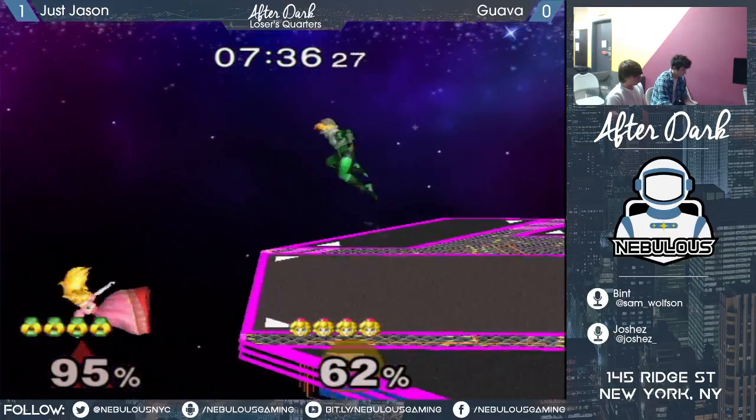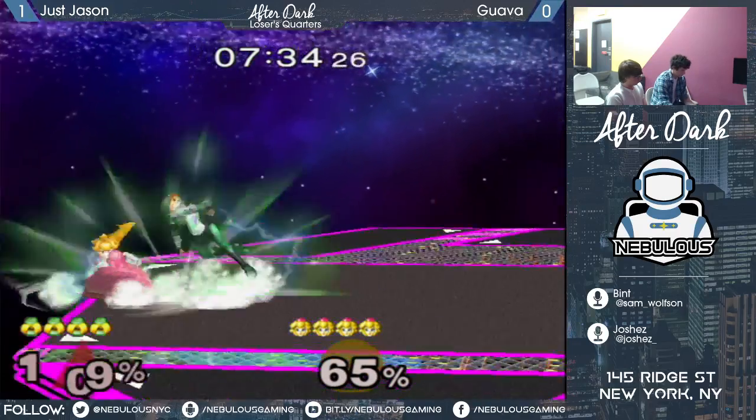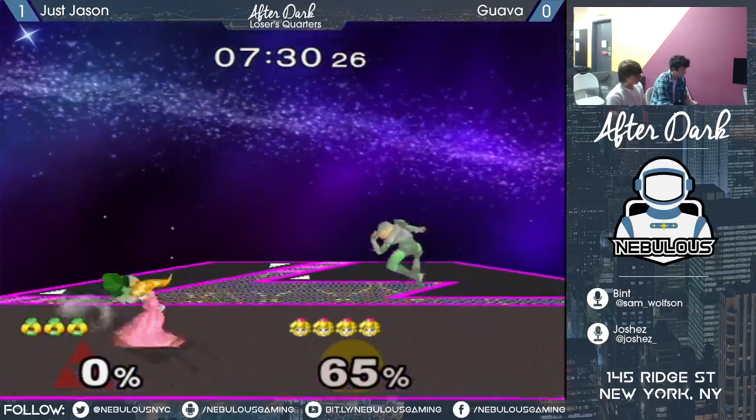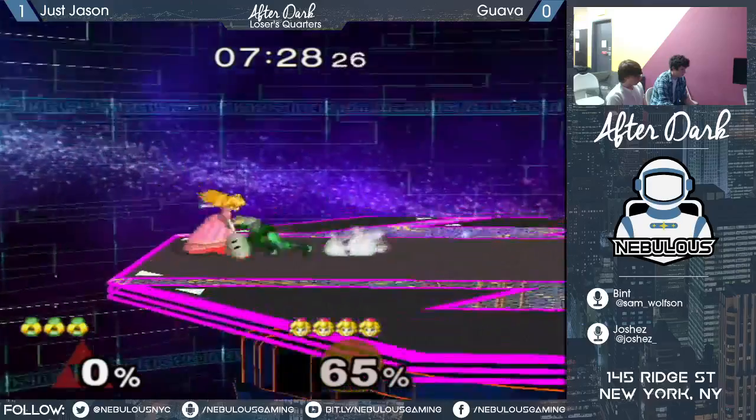You see 95%. But pretty simple Sheik stuff there - just jumping over the down smashes with his forward airs. And Guava takes the first stock, able to make the most of his punishes.